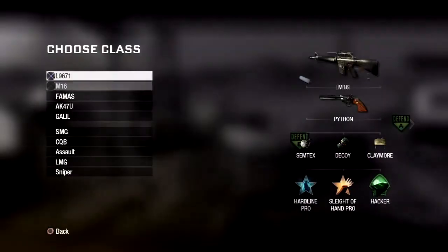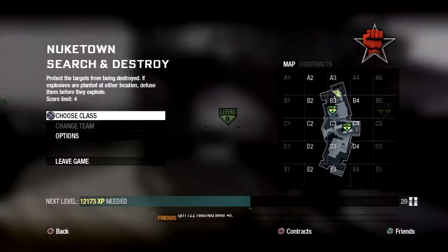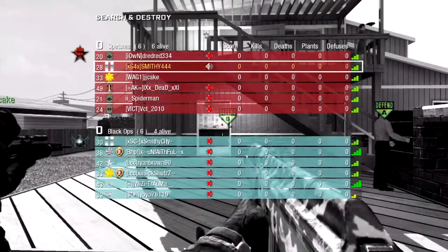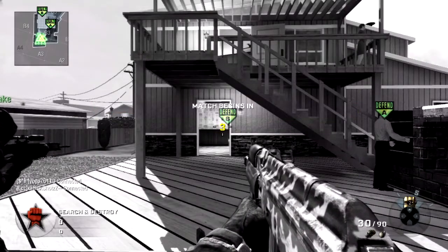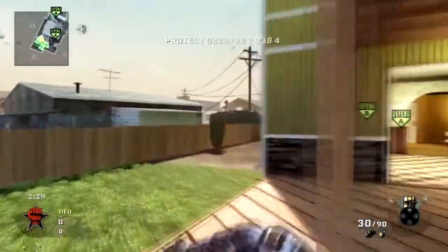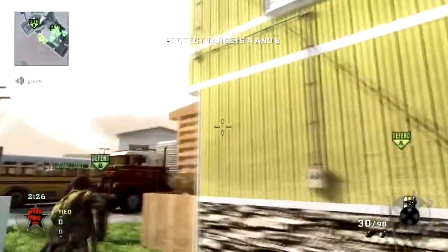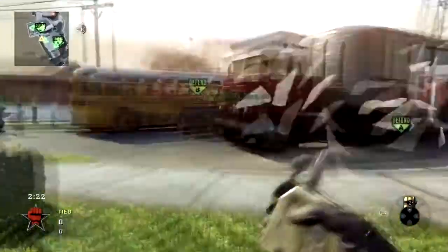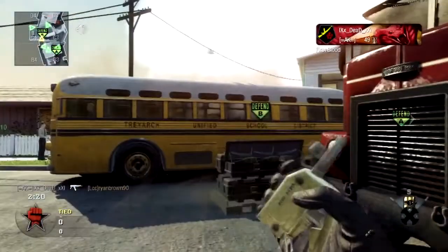As you see here, I'm playing Search and Destroy on Nuketown. My class setup is the AK-47U. Perks are Lightweight, Steady Aim, and Marathon. Killstreak is laid out as the 3-5-9 setup, so that's the Spy Plane, Care Package, and the Chopper Gunner. My equipment today are the two C4s, the two Decoys, and the one Frag Grenade.